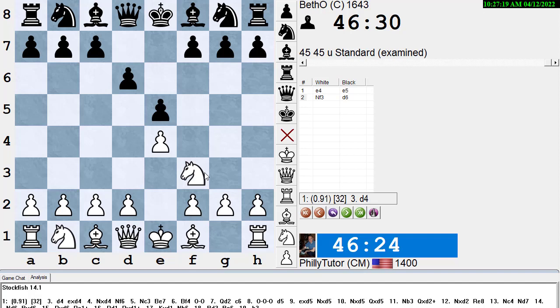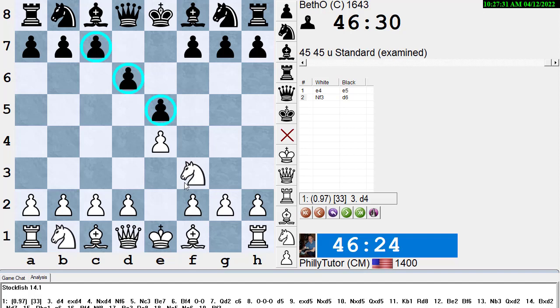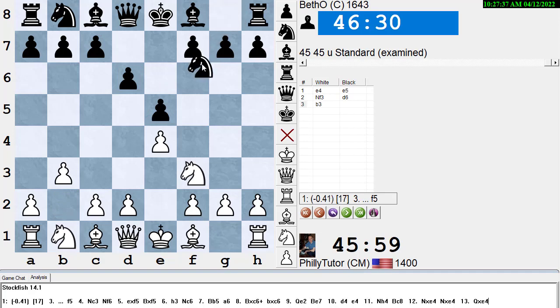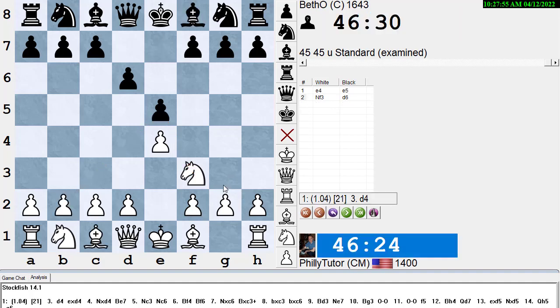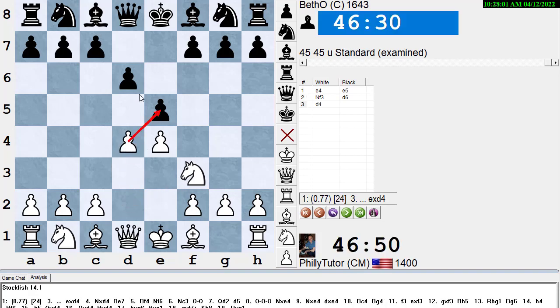If you look up the Philidor Defense, you'll learn that d4 is the move that gives you the most initiative. Black has a fairly solid center, and unless you attack his e5 pawn with a pawn, you're not going to be able to open up lines. Attacking with other pieces doesn't help — for instance, if you play b3 and Bb2, you're attacking the pawn twice but it's guarded by a pawn, so you need to attack it with a pawn to get some pressure.